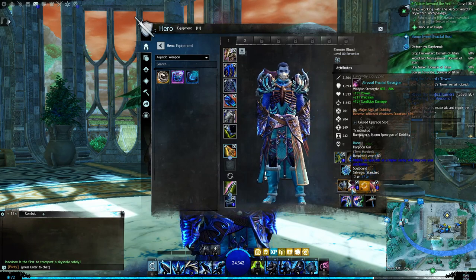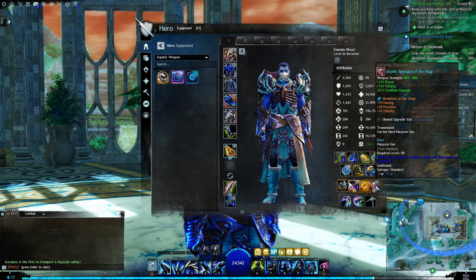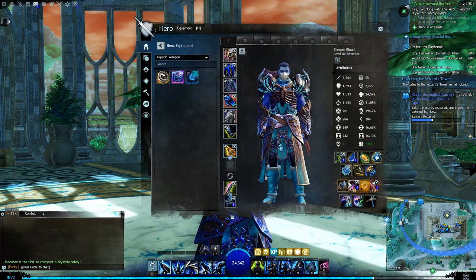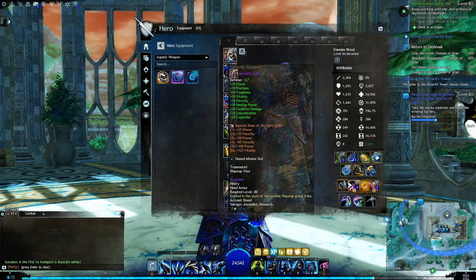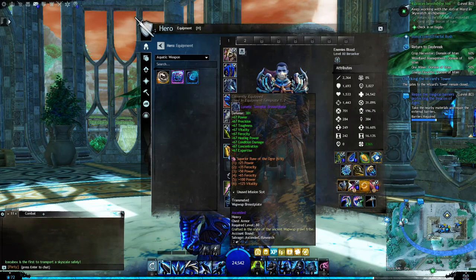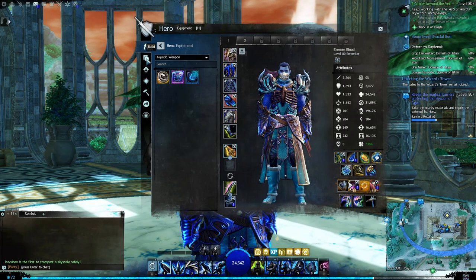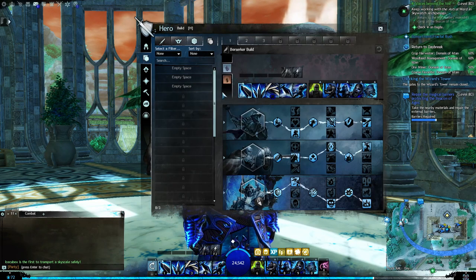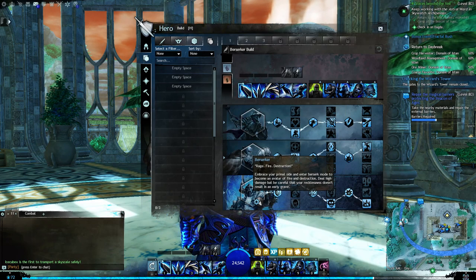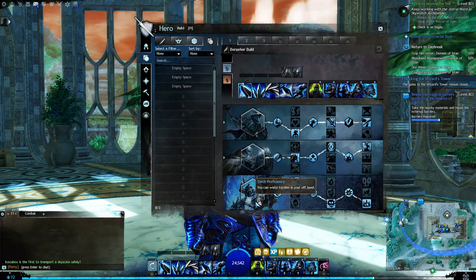Apparently I can add stuff to his spear gun. But yeah, he is all ascended gear. His skill build is Strength, Defense, and Berserker — Berserker being the specialization.